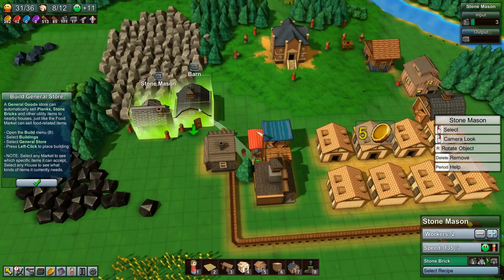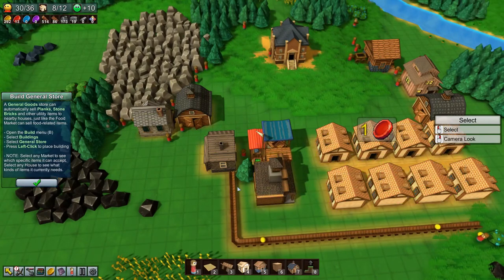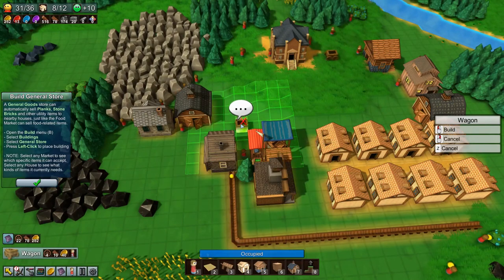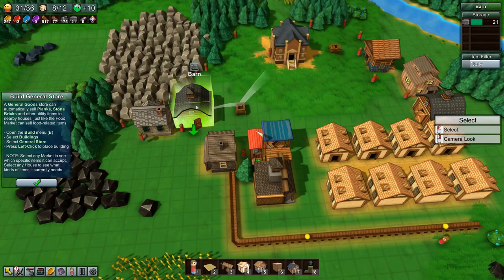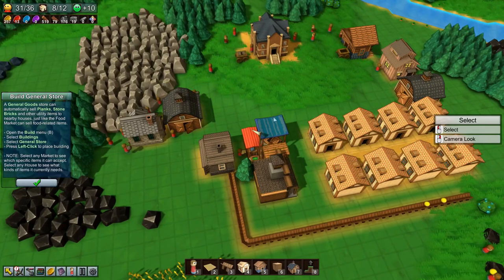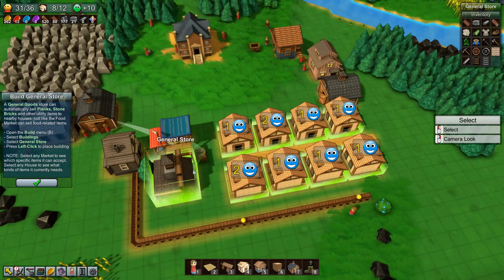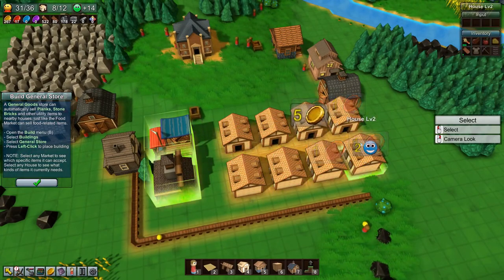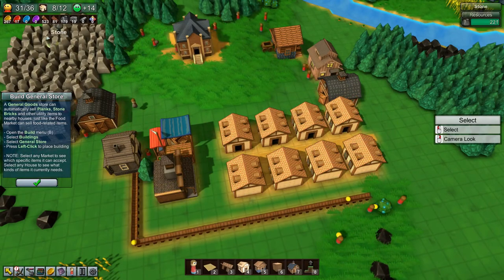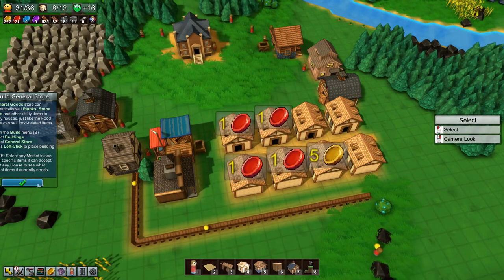Let's delete this worker and build a wagon instead to take stone brick to the general store. The wagon will bring in four at a time instead of one. And you can see - bang - four houses just got a stone brick, generating a red coin each and are up to two happiness. So let's move on in the tutorial.